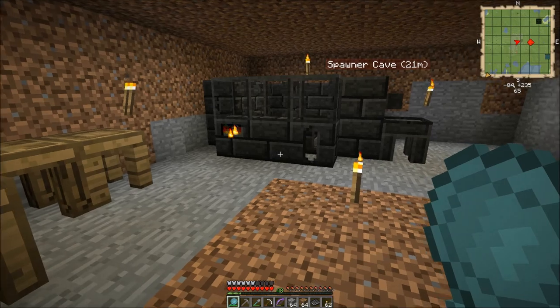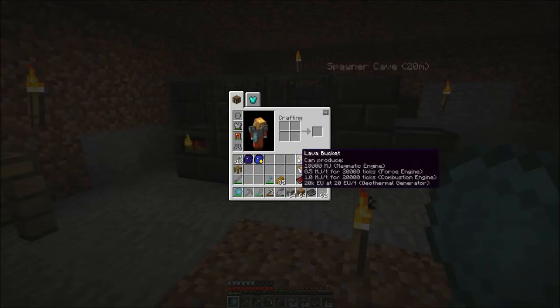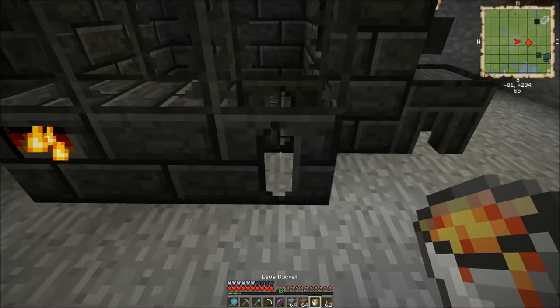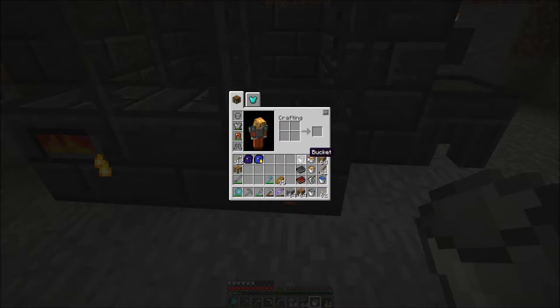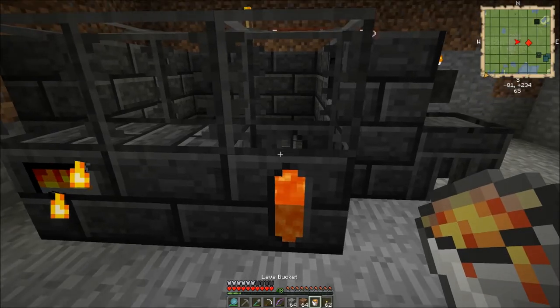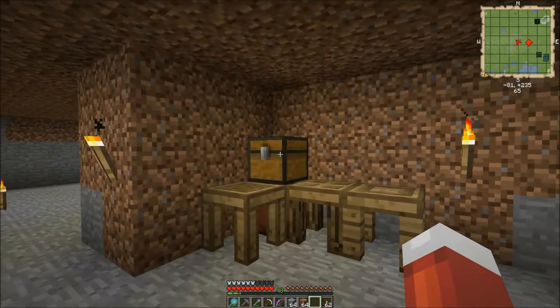Alright, I am back. So how do we get to using this awesome smeltery? Well, the first thing we have to do is take our lava buckets and just right-click the lava tank here to fill them up — and you can see the lava starts to fill up. I'm going to dump all four of them in there and the lava level will rise until it gets full. That should be enough — I think four buckets fills it up, and it's definitely going to be enough for our purposes.